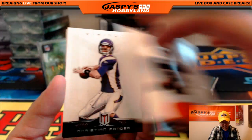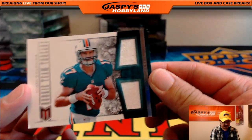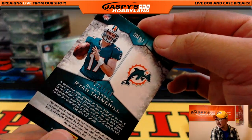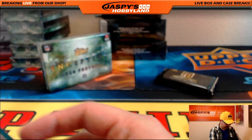Brandon Marshall had a nice game yesterday. Christian Ponder. And for the Dolphins, Ryan Tannehill — Rookie Team Threads Tannehill. That is out of $1.99 — 122 out of $1.99 for the AFC East. Willie with that.